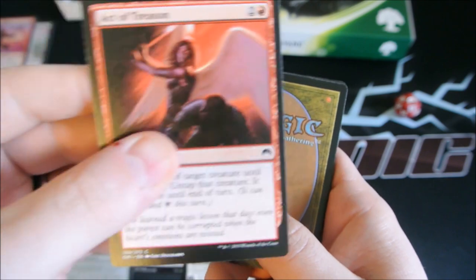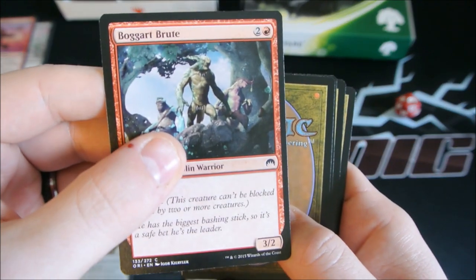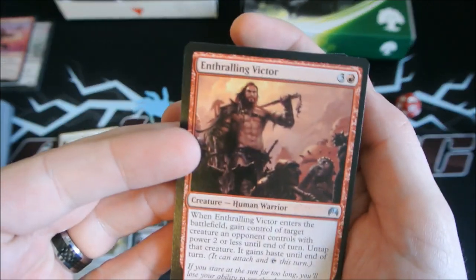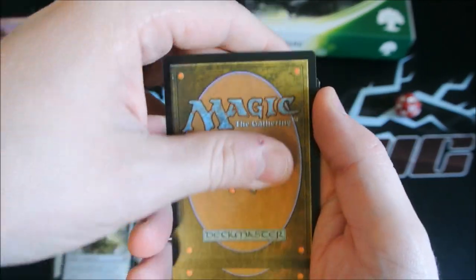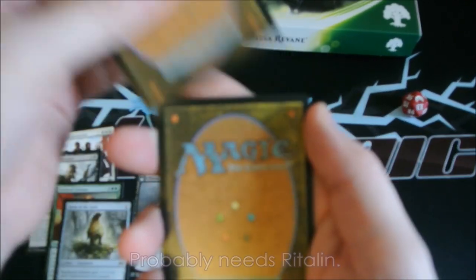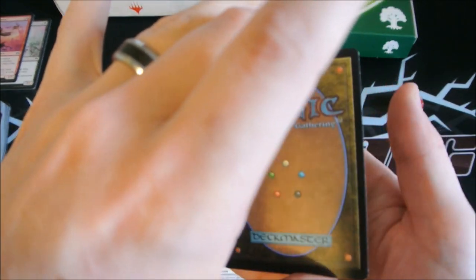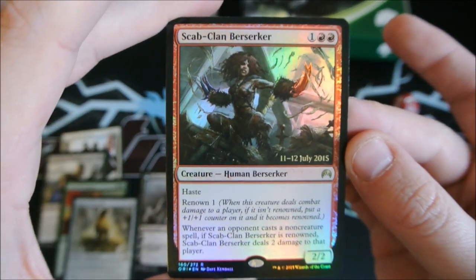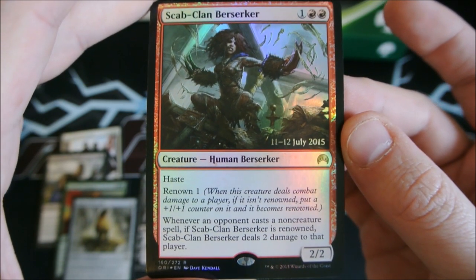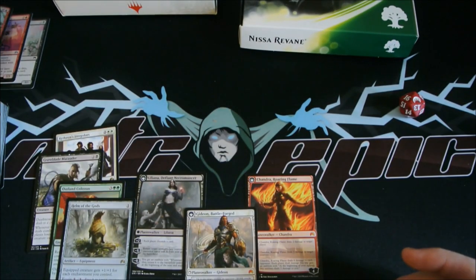Just a common, and an Act of Treason, a Titan's Strength, a Boggart Brute, an Enthralling Victor, a Skyraker Giant. We really want a Goblin Piledriver. It is not a Planeswalker, which is okay because we've already got two from this box alone. Scab Clan Berserker — one and two red, haste, Renown 1. Whenever an opponent casts a non-creature spell, if Scab Clan Berserker is renowned, it deals two damage to that player. This box was disgusting.